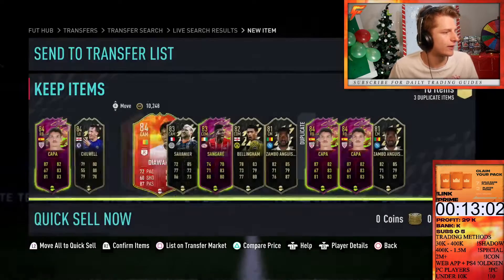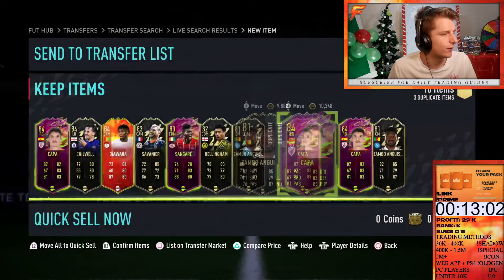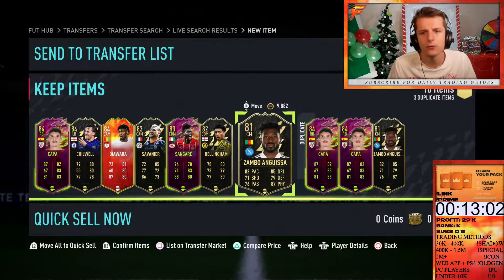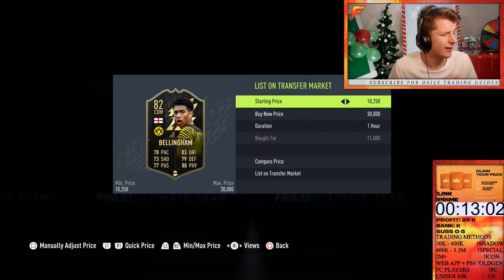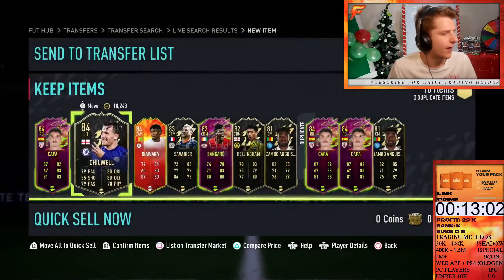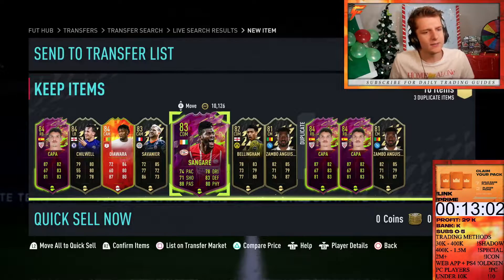We've got Cap — selling for 14.750, and two more Caps also at 14.750 each. Zaga going for 12.750, another at 12.750. Bellinger going up for 13k. Diawara going for 12k. Chirwell we don't have data on, but the rest sold — Sangara at 12.750. Decent bit of profit, probably another 15-odd K.